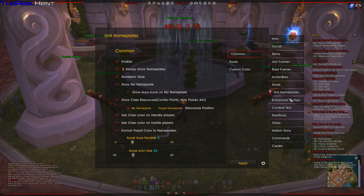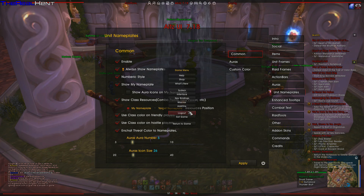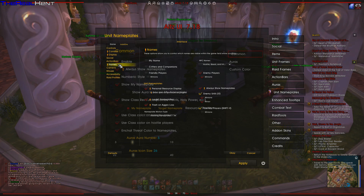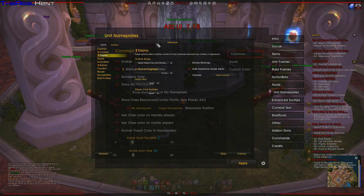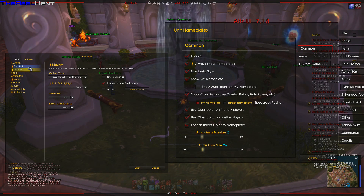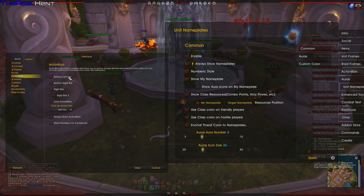A row — we have unit nameplates. A lot of these are actually just imported from the default customization from Blizzard. You can see here — this is basically just imported from the place. If you go into interface you can see unit nameplates. Combat, social, action bars — I actually customized the action bars in here and it just took effect over there. Names — yeah, it's a lot of the same, basically.